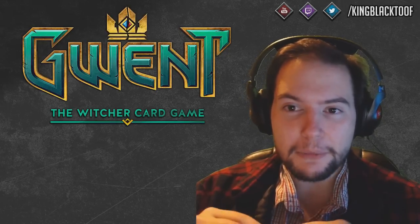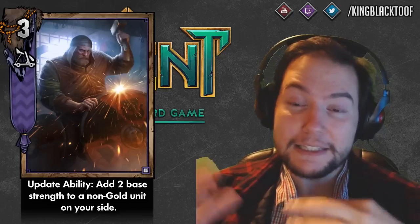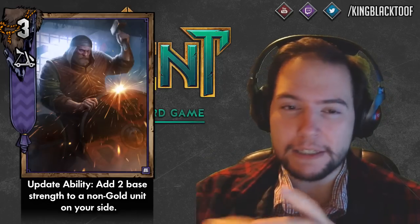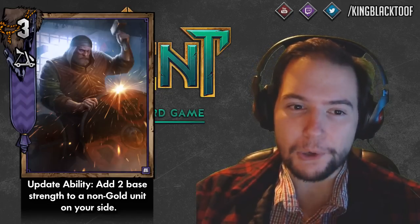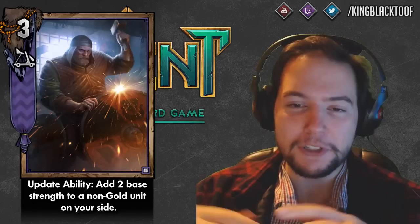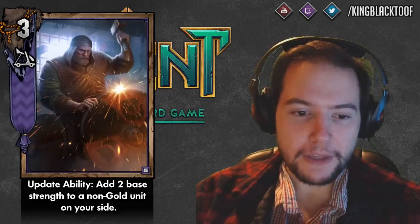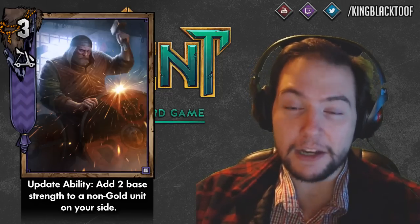Number 9 is quite a nerf for Skellige, though it appears low on the list because there's plenty of good stuff to come. It's the Skellige Clan Torrock Shieldsmiths — their buff has been reduced by half. Their strength has been increased by one so they're worth six, but their original strength buff used to do four strength and now it only does two, making it less impactful. It was very important before and there wasn't much an opponent could do about it apart from Scorcher or weather.